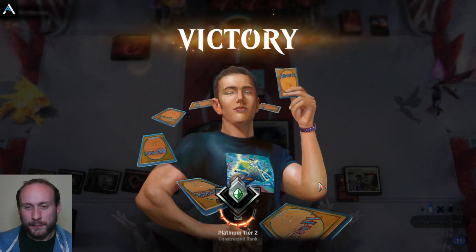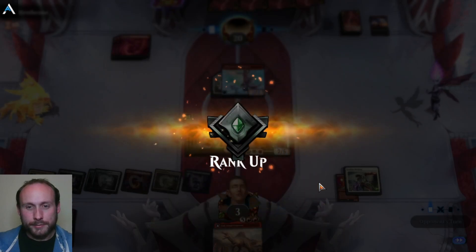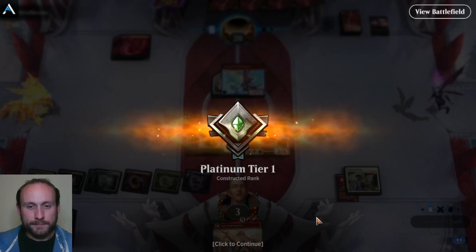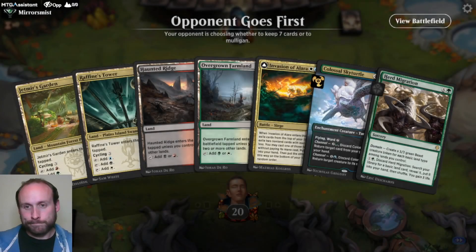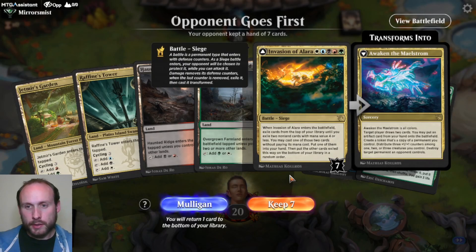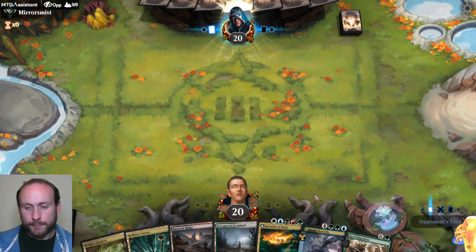Ranking up! Opponent going first, but we potentially have every colour and Alara, so we're going to keep it. This is the fifth game — we've won the first four, which is actually pretty impressive.